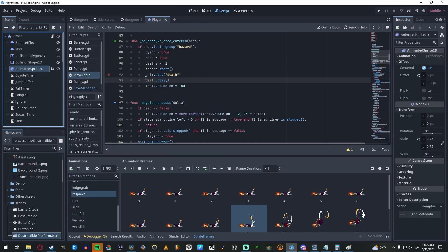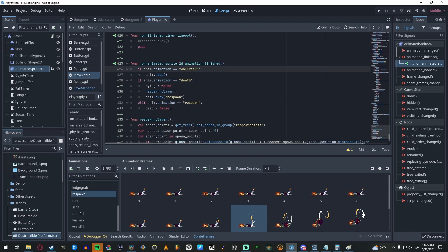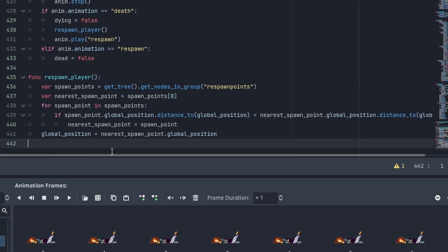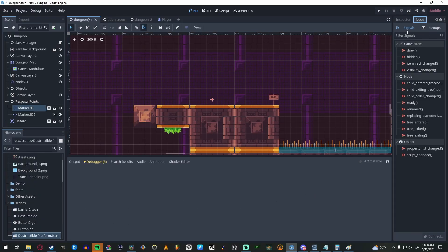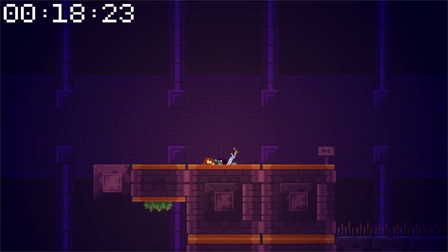Then I connected a signal from my animated sprite 2D to check whether the death animation has just finished. If so, the function respawn player is performed. I used a very helpful script — which I'll link in the description — to locate the nearest respawn point. Basically, I have a bunch of nodes that are part of a respawn point group, and the script checks which is closest and teleports you there. The script worked immediately, which, as I've come to find out, can be rare, and I was really happy with the result.